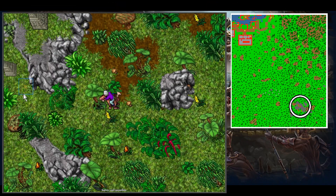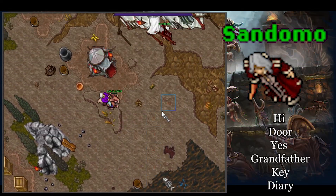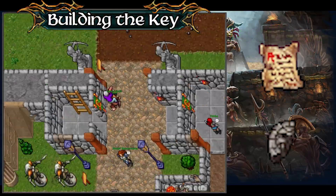There is no requirement to start this quest. You just start by getting close to the entrance to Ixopan in Port Hope. Then go to Rushamul and talk to Sandomo. Say hi, door, jest, grandfather, key, and diary, and he will give you the first piece of a desk with a piece of paper.